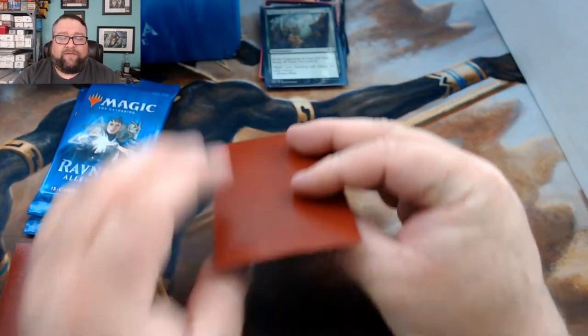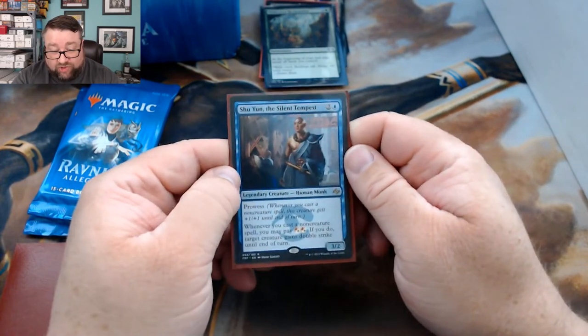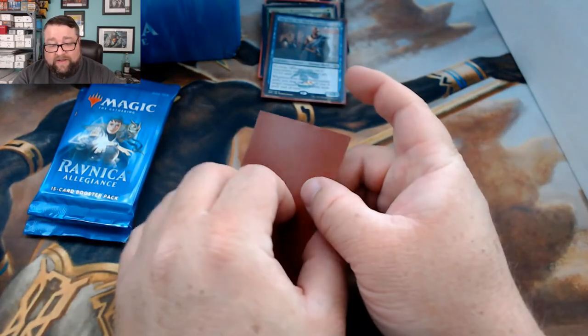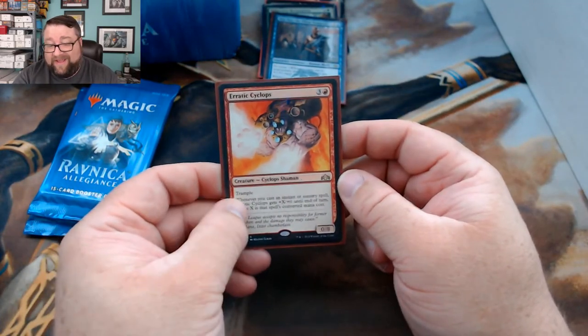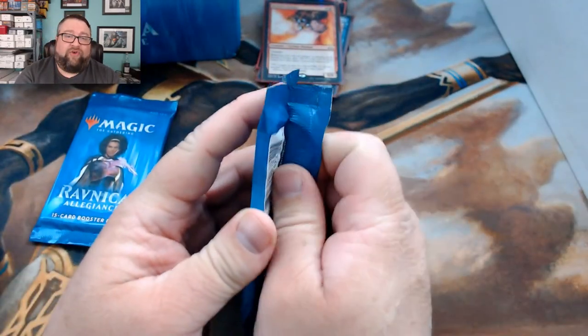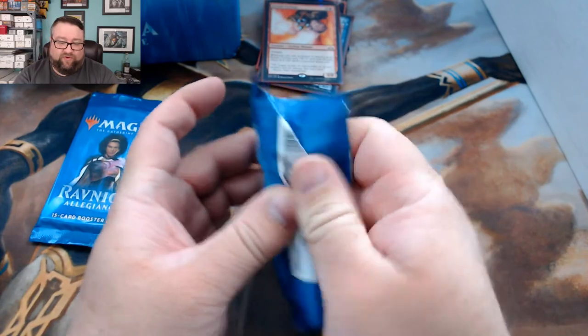First rare is Shu Yun, the Silent Tempest, and then the second rare is Erratic Cyclops. Let's go ahead and crack open the packs for Twilight.